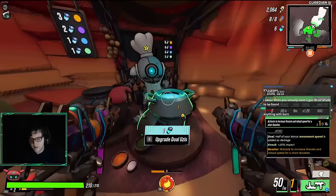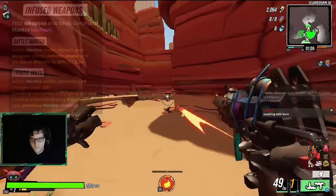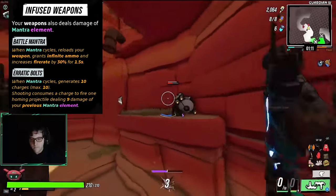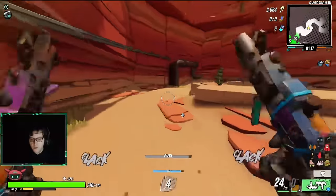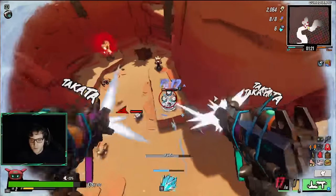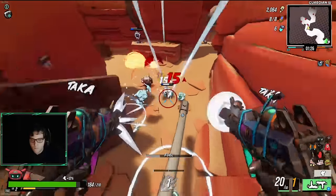Infused weapons right off the bat is solid, we will take that. Infused weapons is phenomenal because it lets our weapons inherit our mantra's current element. It's also required for Battle Mantra since Battle Mantra is a direct upgrade from it. I don't want to keep the Uzis — they're my least favorite dual wield weapon.